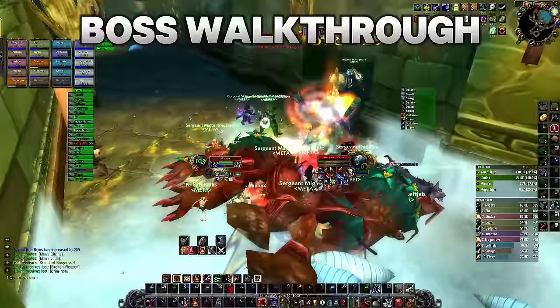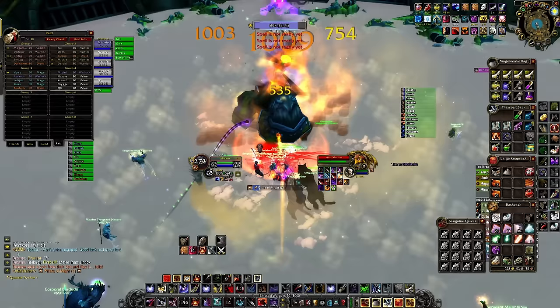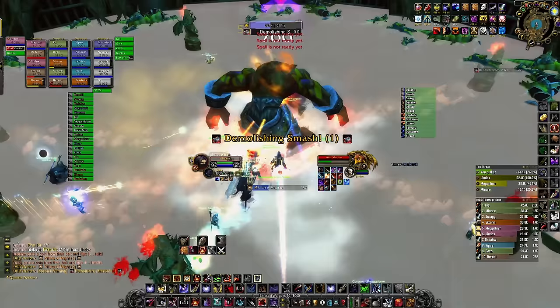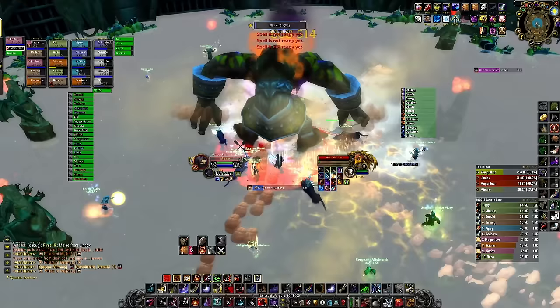Now let's go over the bosses. For the first boss, if you want a chance at a good parse you'll have to kill him in less than 28 seconds to avoid his knockback. Use all cooldowns at the start and try to get knocked to a pillar close to the boss. Make sure to have your tank do a DBM pull, and never stop spamming Raptor Strike and Flanking Strike. You get great uptime on Bestial Wrath and your trinket on this boss.